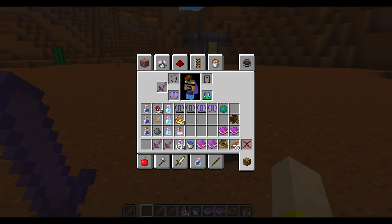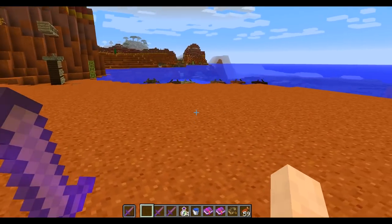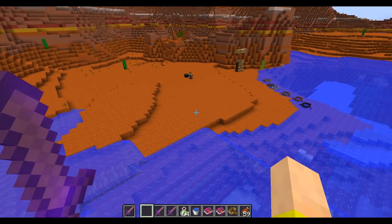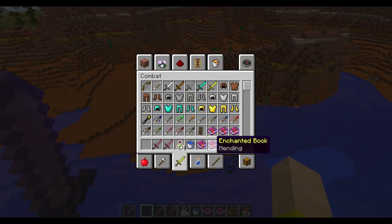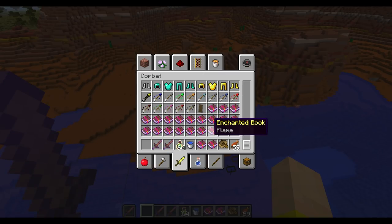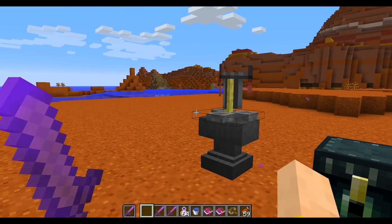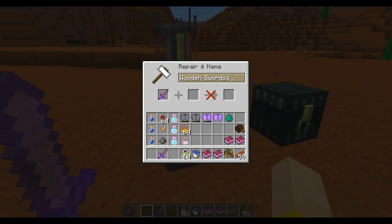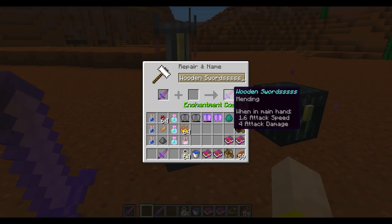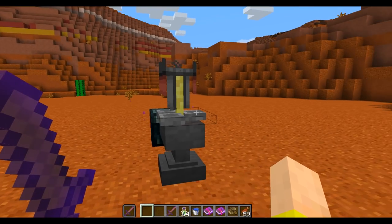Mending doesn't work with shields yet through normal means, but you can use creative mode or NBT commands to put it on a shield — which would be super useful since shields are very brittle right now. A few other enchanting changes: enchantments with only one level, like Infinity or Flame, no longer show the number '1' next to the name — it just says the enchantment name. Also, renaming items in the anvil no longer increases the repair cost each time, so you can rename freely without inflating item costs.